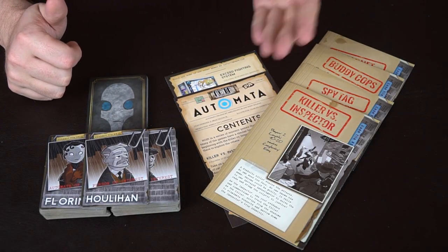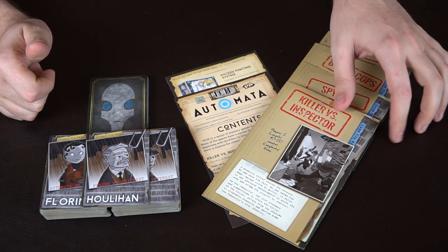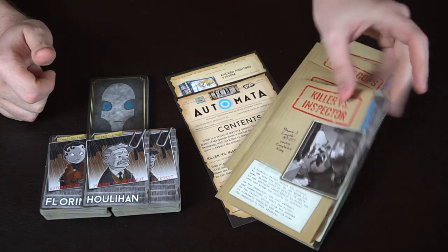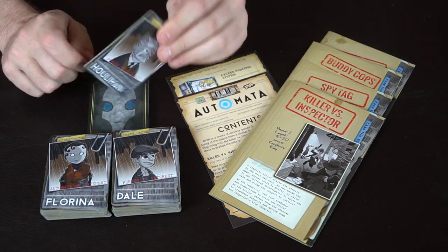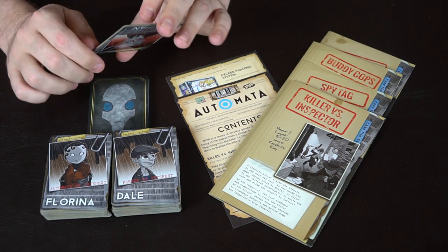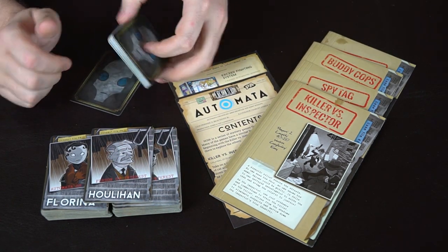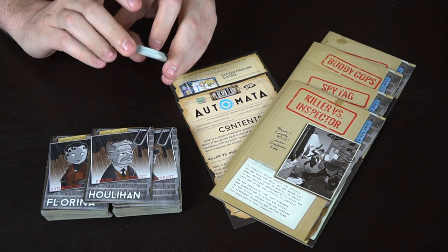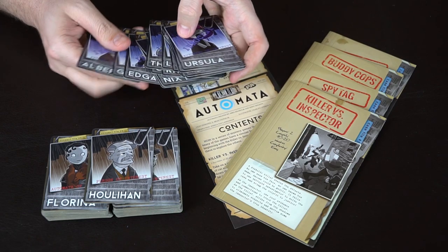So here we have Penny Arcade and Level 99 Games' Noir Automata. As you can see, it comes with four different games, each a unique game that uses the contents of the box — cards and these thicker cardboard slash wooden pallets. You'll be using them in a two-to-four player game of your choice. Each game comes with innocent cards, as you can see here.